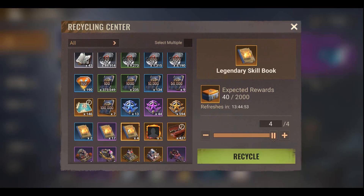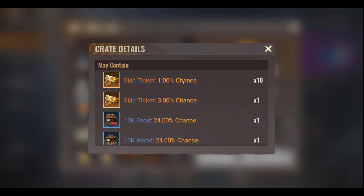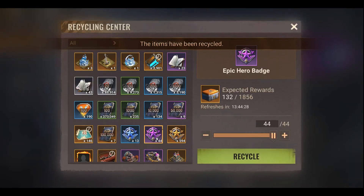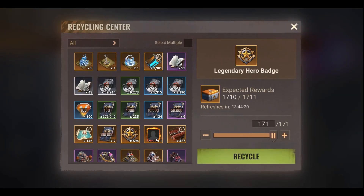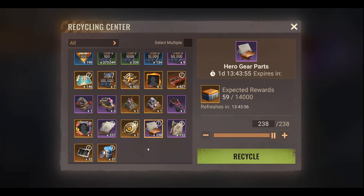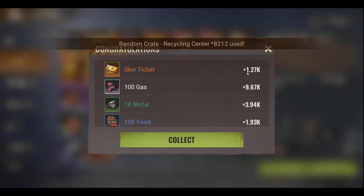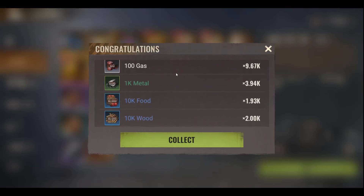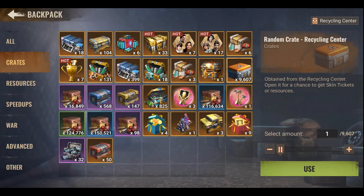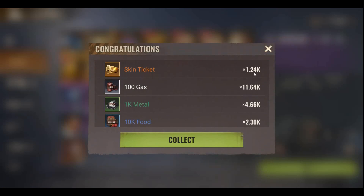To get skin tickets, the easiest way is to recycle things you no longer need. It's in the recycle center in your backpack — all the badges, books, and any gear you already have maxed, like hero gear or chief gear. You can recycle those to get crates, and in those crates you have skin tickets. Remember: do not recycle stuff you are still using.